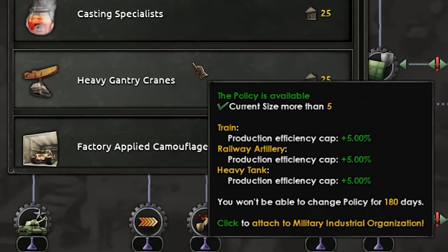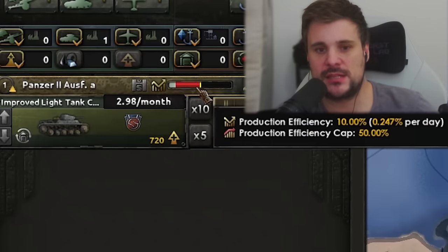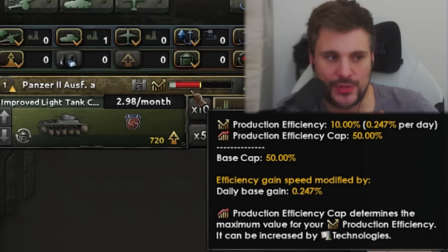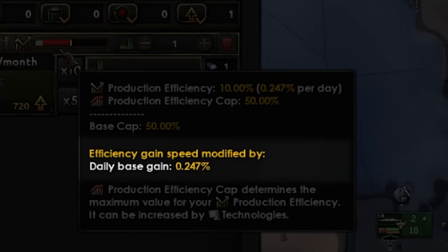Heavy gantry cranes covers production efficiency cap. This increases the maximum amount of production you can have - in this case raising the raw cap from 50% to 55%. It also means production efficiency grows a little bit faster, which is like a hidden mechanic. Base daily gain 0.24%. So hand on heart, it's basically a flat improvement in production of a vehicle. However, it's not a plus-five factory output, meaning it applies immediately - it will take time and has to be grinded. It basically goes a little bit quicker.